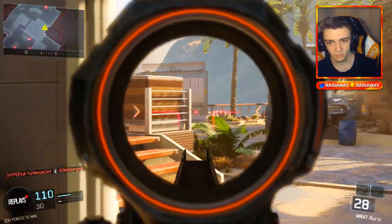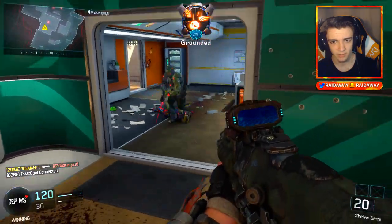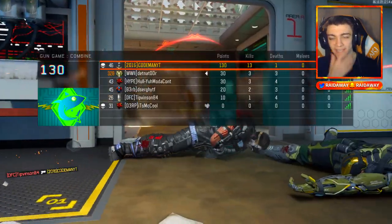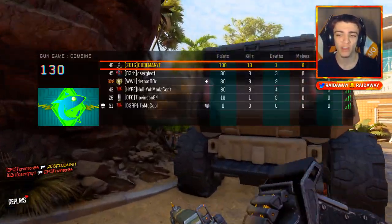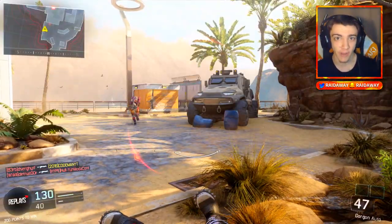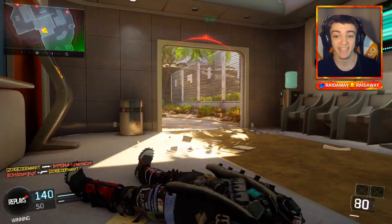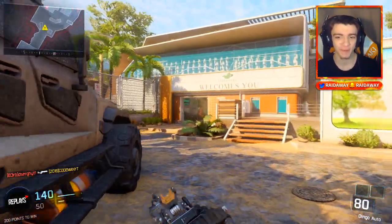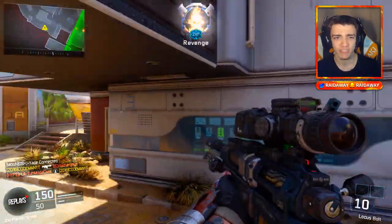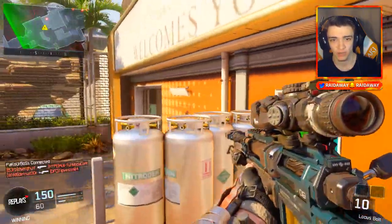Guys, we're 11 and 0 right now! Oh my god, there's a guy behind me — we're going off! The second place guy only has three kills. Then I died at 13 and 0 — we were on a 13 gun streak in gun game! Got off that Gorgon. Second place guy has five kills, we have a pretty good lead. We're most likely going to get this win — if we choke with a 10-kill lead, that would be really bad.